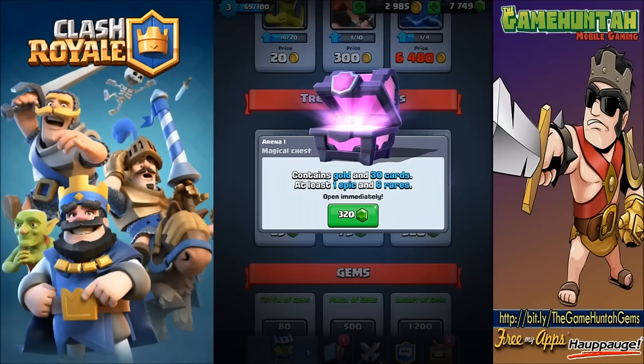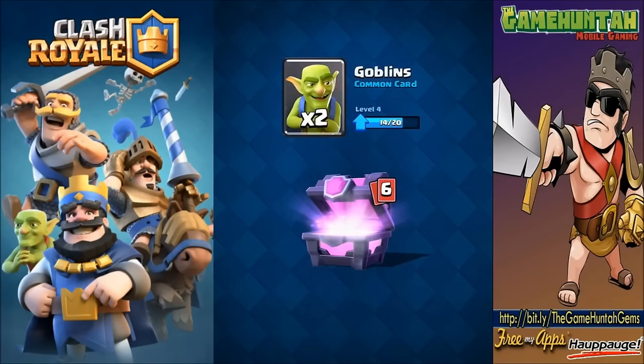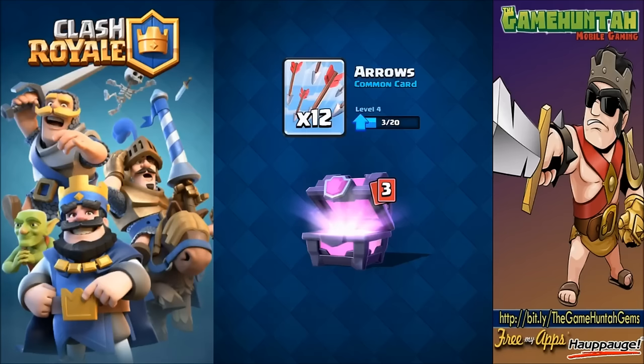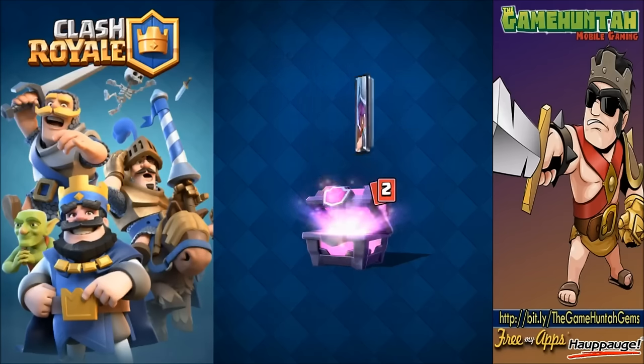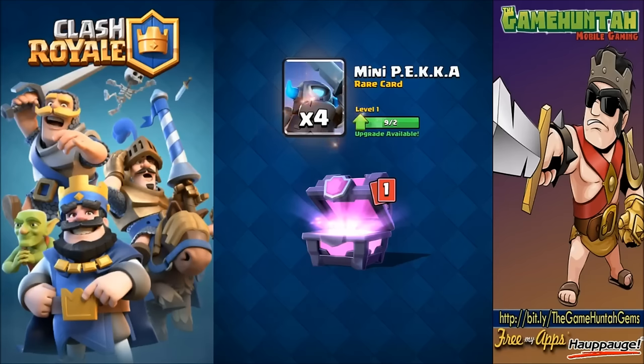This magical chest contains gold, 30 cards, and at least one epic and six rare. After this we need to start organizing our deck because there are a lot of cards we need to add. Three knights - the knight could go to level five but it's not one of my priorities right now. I can use it as a mid shield, but I'd love to get some different troops. We got the pekka - we can probably upgrade the pekka a couple of times.